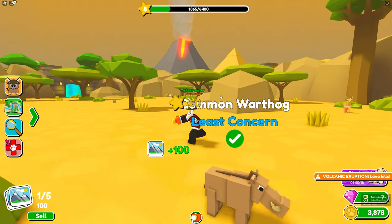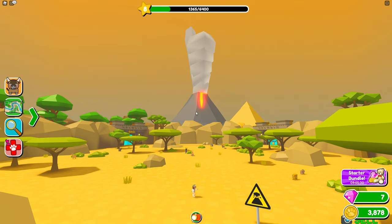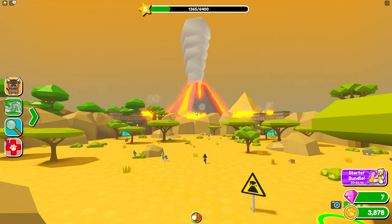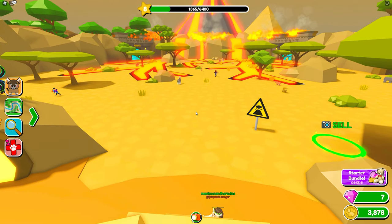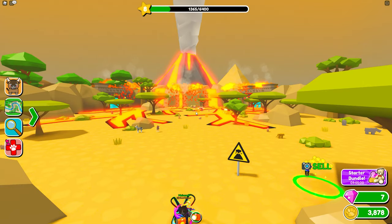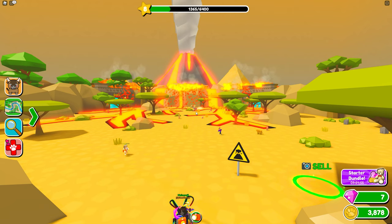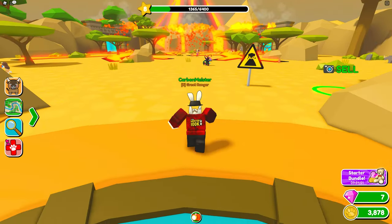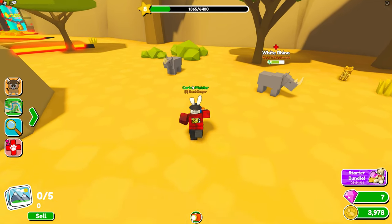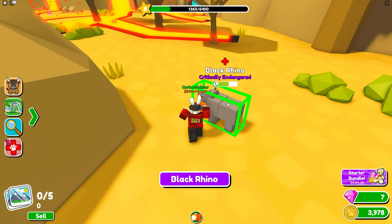A volcano eruption event triggered — I wanted to record it. Lava started flowing into the area and you need to back up so it doesn't hit you. Just as I guessed, every single animal in the zone ended up injured after the eruption.